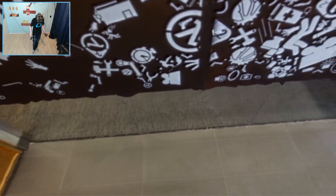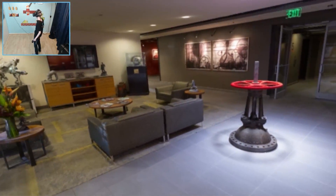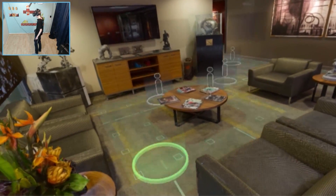There is an Easter egg — when I go this way, there's a turret, and they are saying that I'm an intruder. And that's true. They are afraid I'm going to reveal their secrets. So let's go back before he starts shooting me. I don't want to die in the office of Valve — that would be horrible.